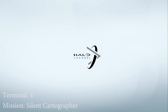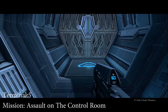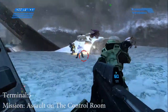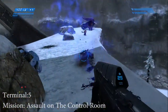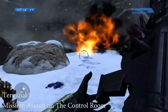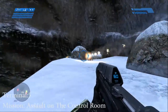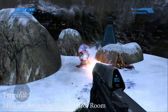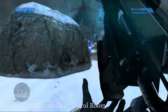Let's go get terminal number 5. This is Assault on the Control Room where terminal 5 is located. You're going to have to make your way through the level to this location. Make sure that you kill everybody in this location because you need your health and your shield to be at 100% in order to make this jump. When you land, you will take a bit of damage. Go ahead and kill everybody and make your way up towards the end.